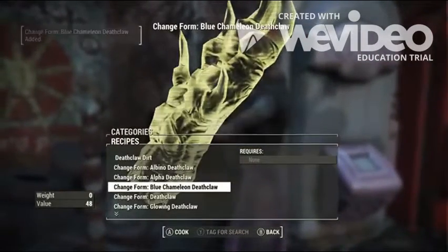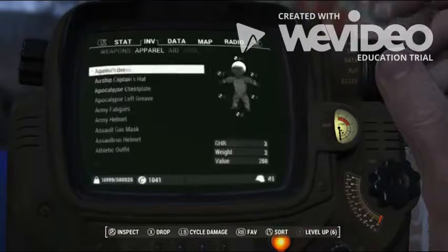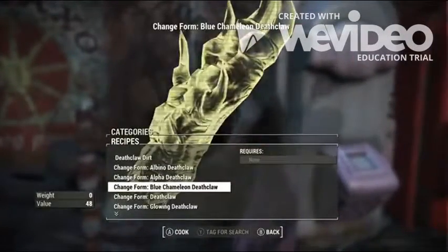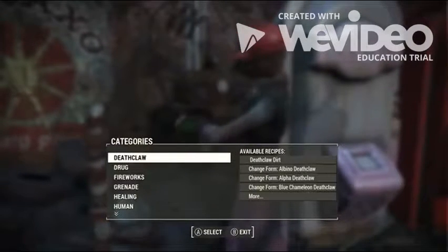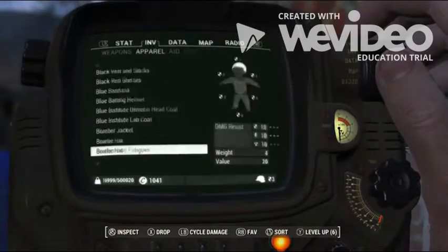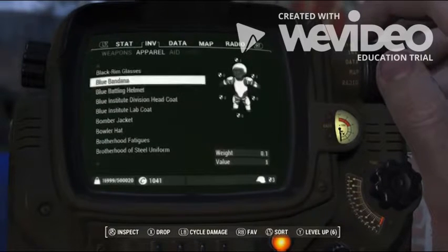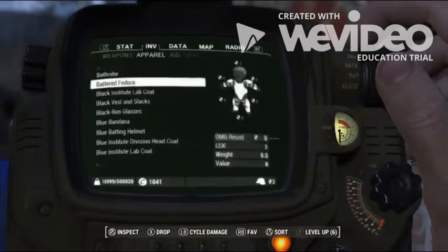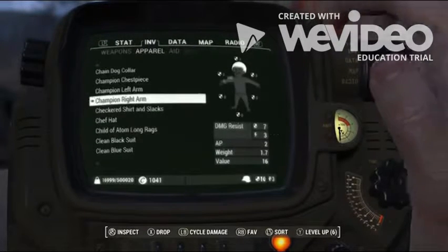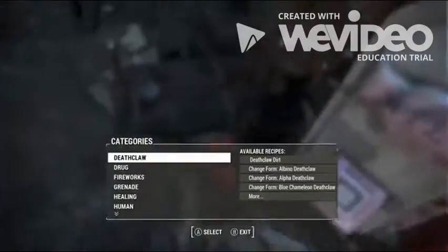I don't have it yet. Let's go to the chemistry station and do blue chameleon Deathclaw. Exit out — there we go. So it should be in apparel, I think. No, it wasn't in apparel. Yeah, it's called that — it should be right here. We're back in C... I don't know. Hmm, wait.